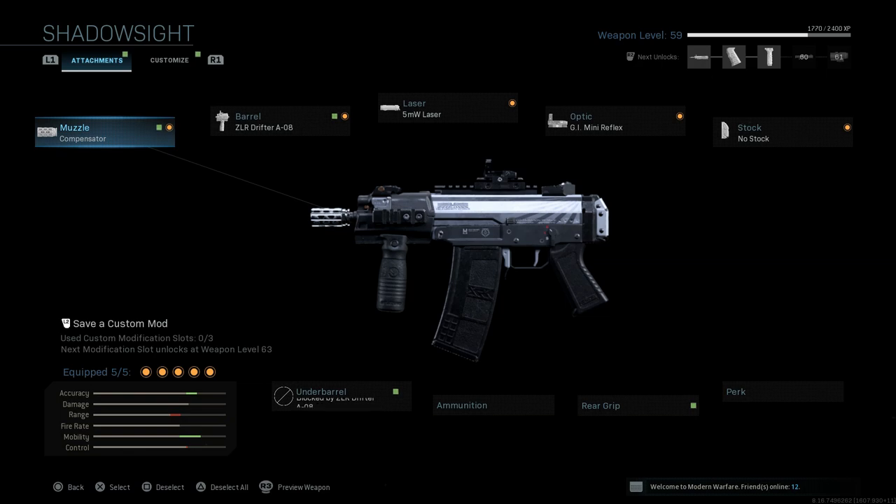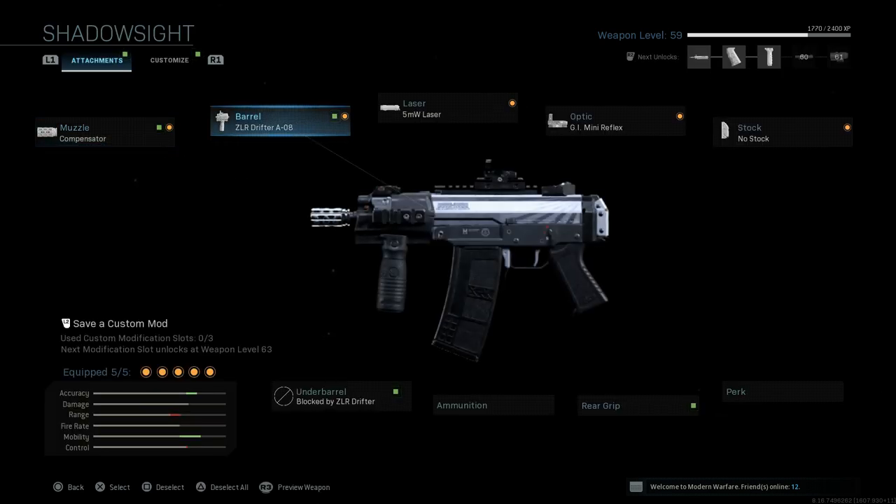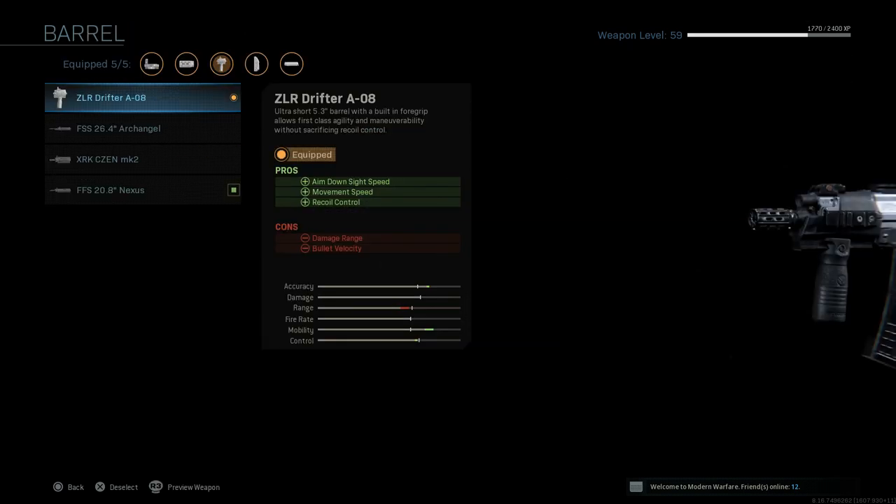Let's go over the attachments on this blueprint. First, it comes with the compensator, which assists with recoil control — the cons being ADS speed and aiming stability. Next, it has the shortest barrel attachment for this weapon, which comes in at 5.3 inches. In real life, the FMG Mini SAF comes in at four and a half inches; this is 5.3. This barrel assists with ADS speed, movement speed, and recoil control, with the con being damage at range and bullet velocity.